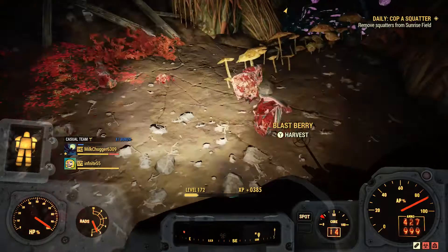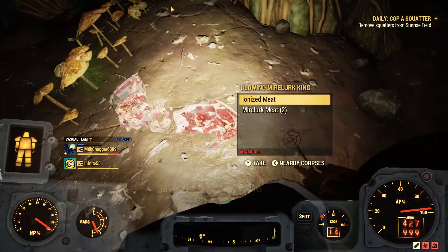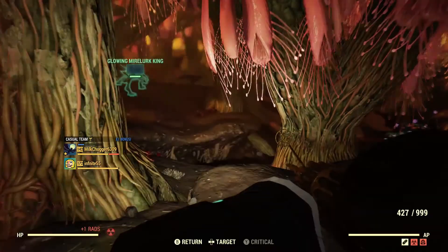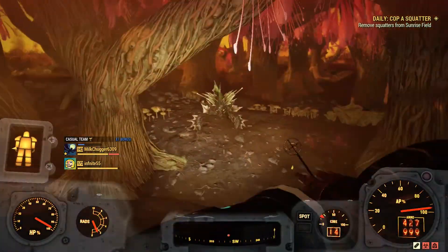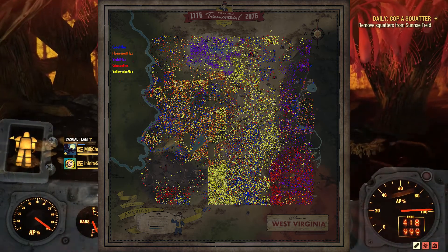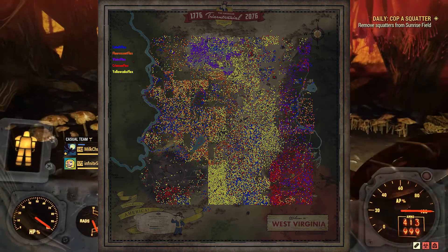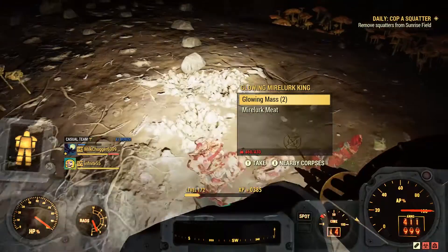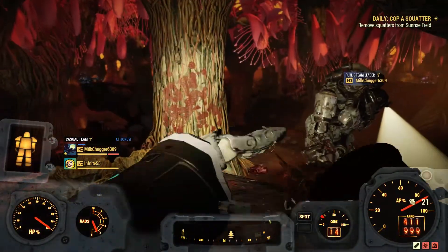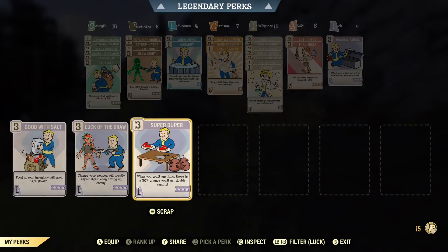One important thing to note: if you're looking to craft a certain type of Flux that you can't find much of in this common nuke zone, you can use the map and nuke an area that is most beneficial to you. There are some exploits that could increase the amount of mass you get, but Bethesda tends to patch these pretty quickly, so I won't be showing any of them.